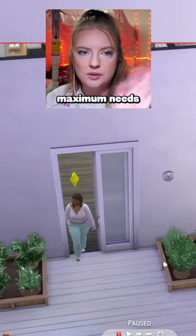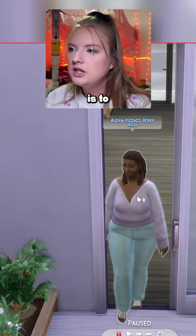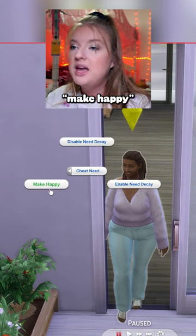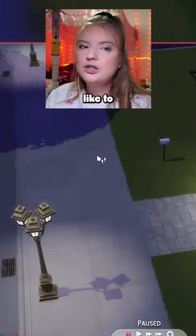To get your Sims to maximum needs, one option is to hold Shift and click on your Sim, then click 'Cheat Need' and 'Make Happy,' which will max out all of the needs.